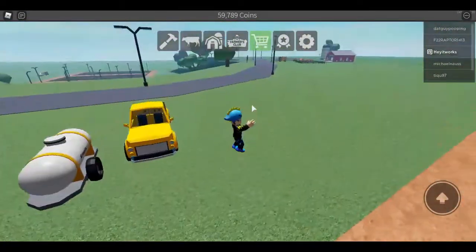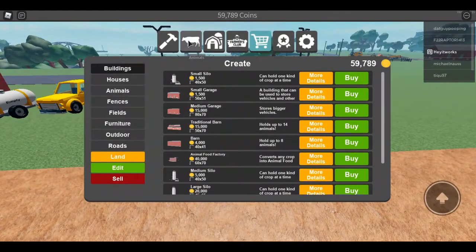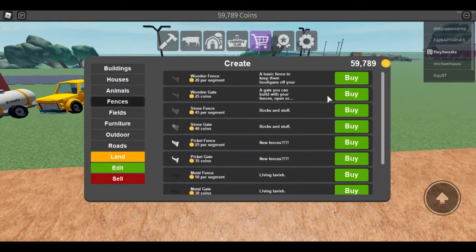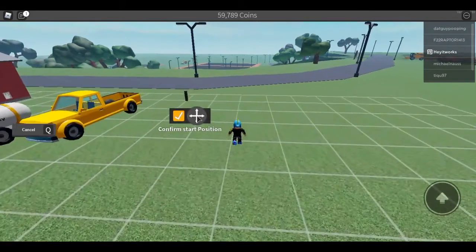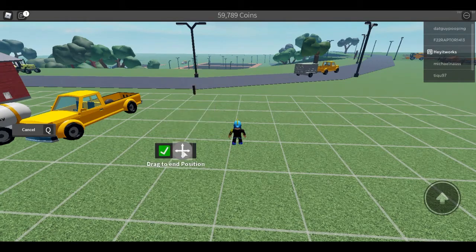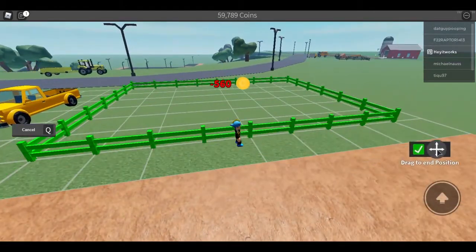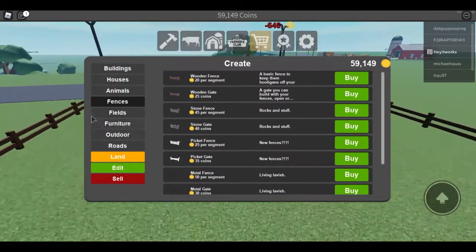The first thing you will want to do is go to the little hammer symbol, then go to fences. You can get whatever fence you want, but I'm just going to use the wooden fence — it's the cheapest one. Go wherever you want to start it and make it a decent size. About this size here costs six hundred and four dollars, and that's a decent size.